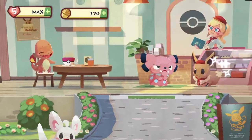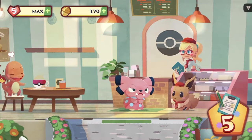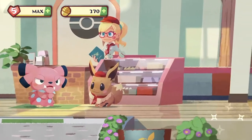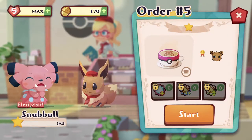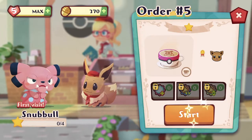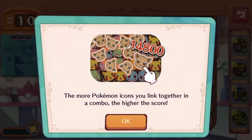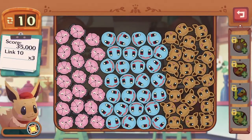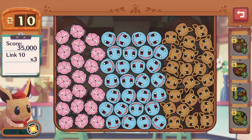Let's see what this fierce-looking Pokemon wants. It's the only hefty latte. Why don't we expand our menu? We can't survive on selling lattes alone. Score 35,003 — combos of 10 links. Okay.